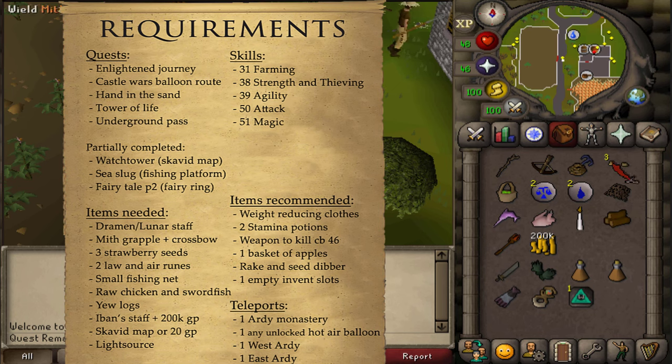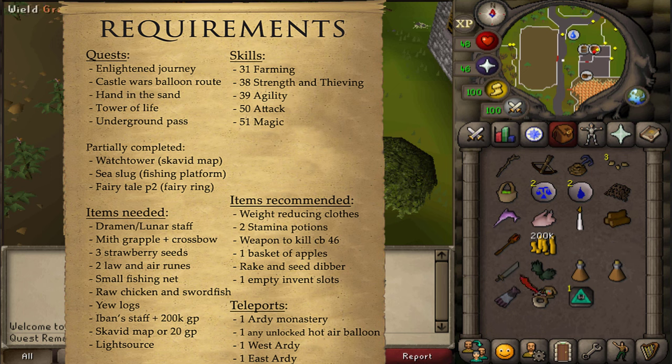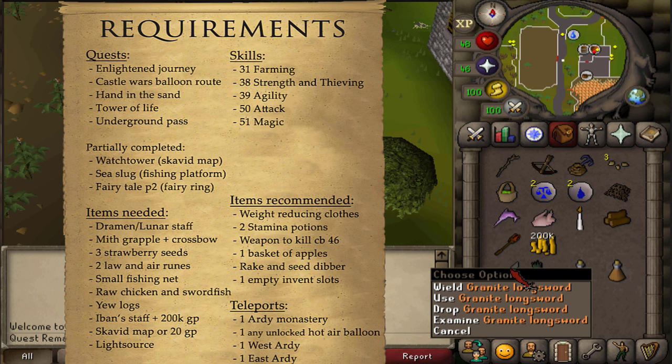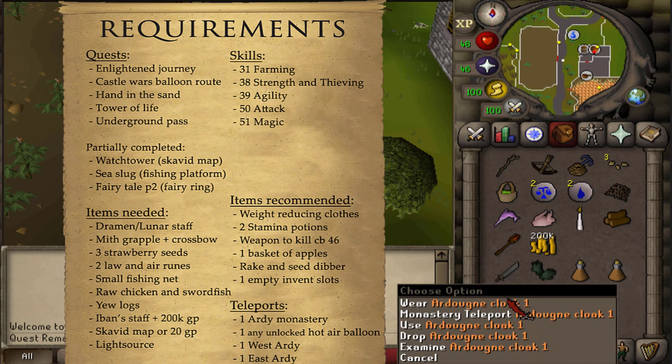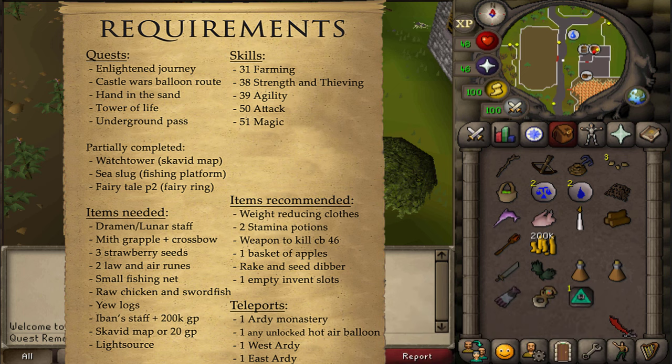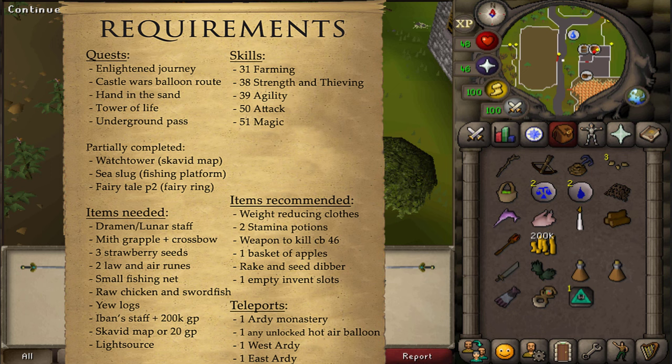For recommended items, as always some weight-reducing clothing and between 1 and 2 stamina potions should be enough. A weapon to kill a combat level 46 sword chick. One basket of apples if you want to hire the gang member to protect your Strawberry Seeds. A Rake and Seed Dibber, which can be stored in the Tool Leprechaun, and at least 1 empty inventory slot. For teleports, I'll be using 1 teleport to the Ardoin Monastery via the Ardoin Cloak 1, 1 teleport to any unlocked Hot Air Balloon (I'm using the one in Varrock since I've already unlocked all 4 routes), 1 teleport to West Ardoin, and 1 teleport to East Ardoin.